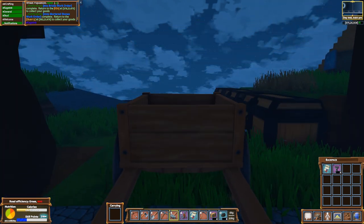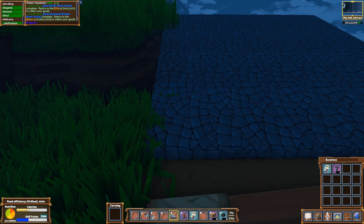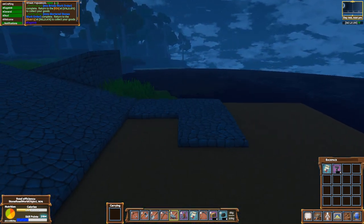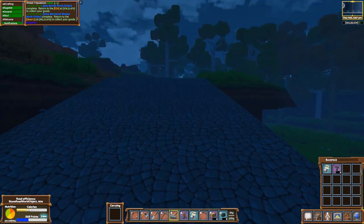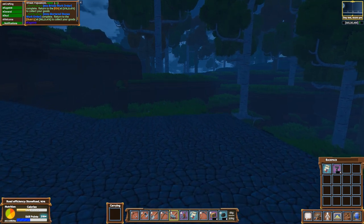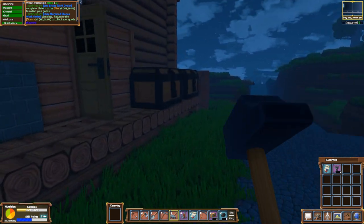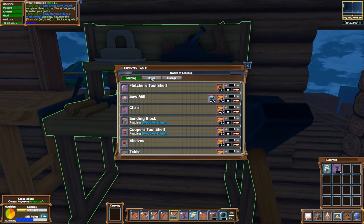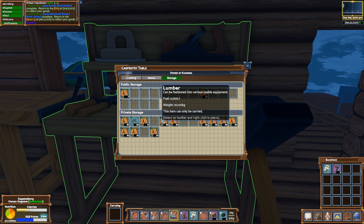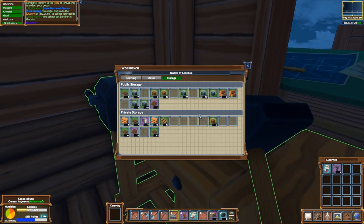The ideal thing to carry around for fuel would be wood planks — when I get back up top I'll check it out. It stacks, it goes in your inventory so you don't have to carry around 10 at a time and it's got a lot of fuel power. Actually, lumber is 4,000 joules but you can't put it in your inventory. Boards is the end-all be-all — it only has half the fuel of lumber but you can carry a lot more of it, like 20 at a time.